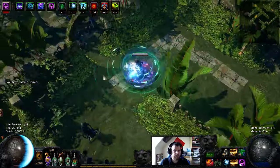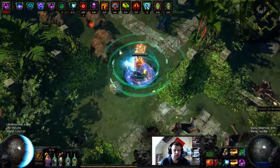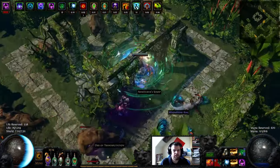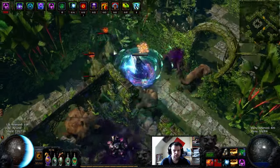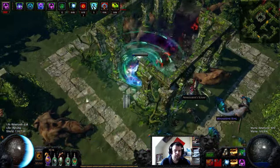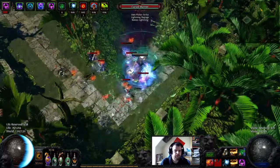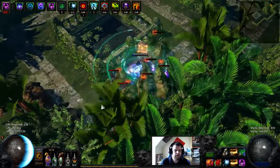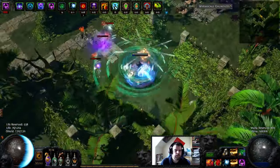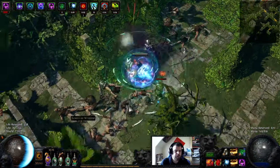We're using Ming's Heart and just being safe. We have max block, and at later levels I expect to get even more ES. I would recommend getting up to at least 9–10k, so you feel really safe and can take a few hits in between blocks. For now the damage is really nice — you just blend through everything.